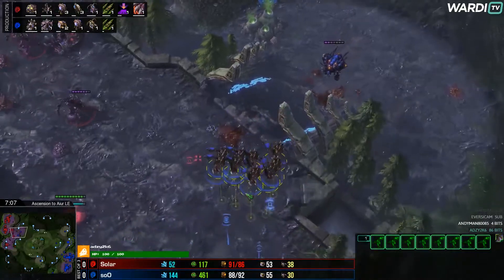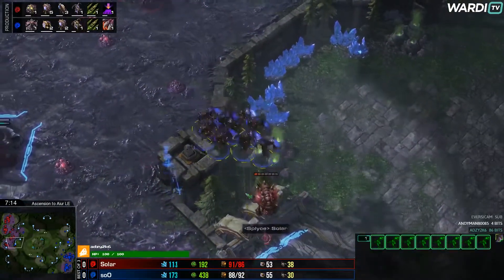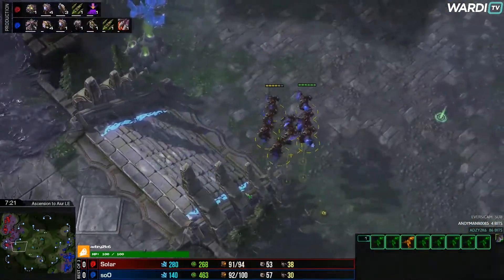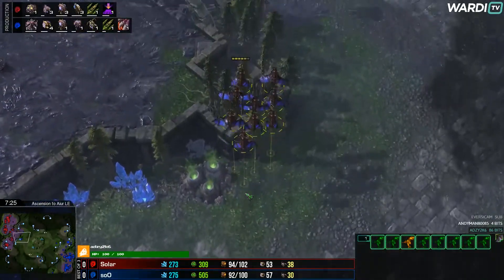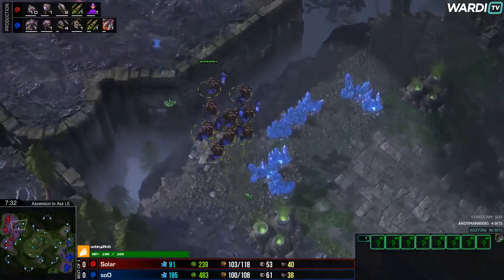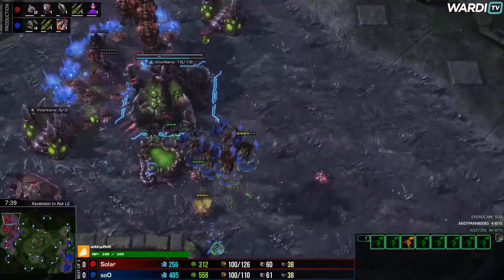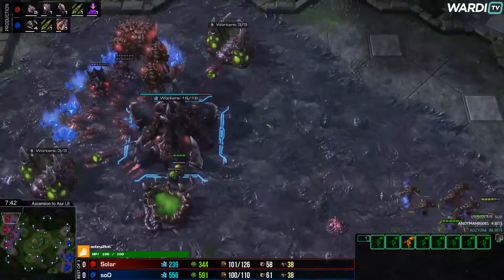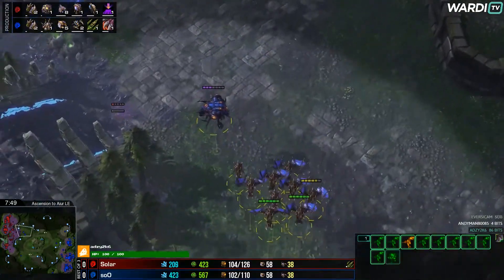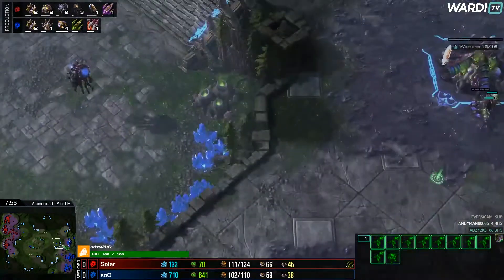Sue finds the third Overlord, a nice pickoff that supply blocks Sola momentarily. The Overseer from Sue also gets rid of a Creep Tumor, then pulls around to get another Overlord. The Queen force is scary though, and with Infestors coming up, as soon as they have energy they will be able to Fungal Growth these Mutas. That's the real surprise factor — Mutas have to be so careful with only 8. Sue transitions out afterwards rather than continuing to build Mutas like last time.